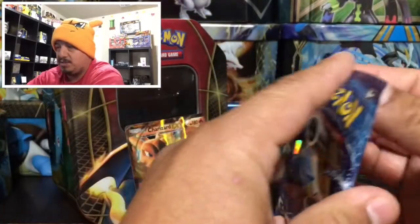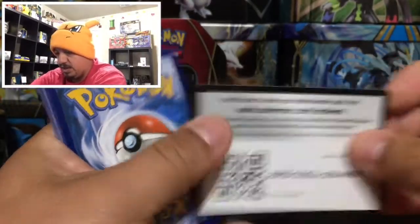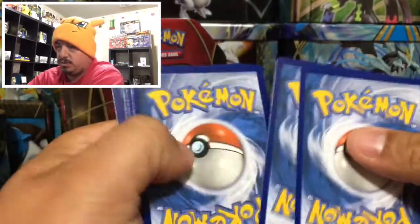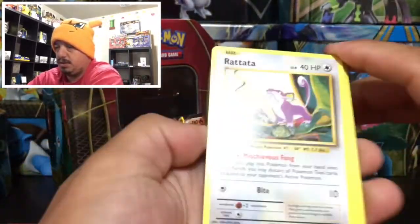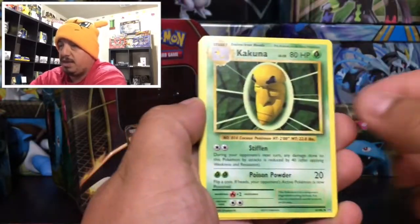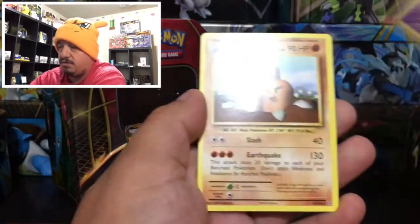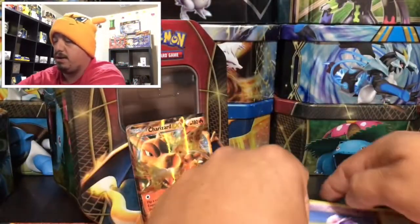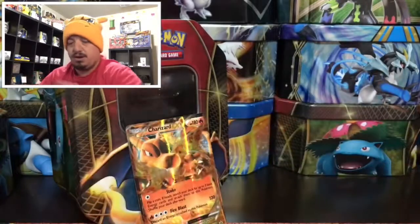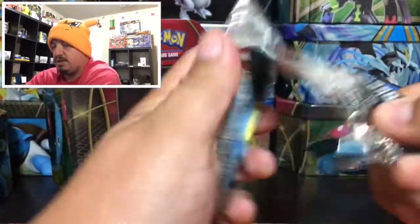On to our next pack — here it is, Steam Siege. There it goes, and we have a green code card. Let's see if we can get a cool reverse holo. We have a Rattata, Growlithe, Nidoran, Kakuna, Charmeleon, Professor Oak. We have a Cofagrigus in reverse holo, and a Doduo — that is a rare non-holographic card.